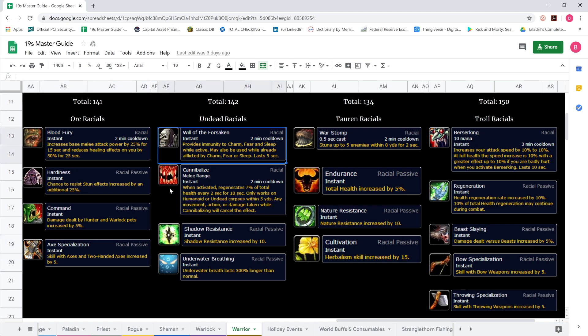Undead racial: the biggest racial by far — Will of the Forsaken. It provides immunity to charm, fear, and sleep while active, lasting 5 seconds. This is really big regardless of what class you are. Will of the Forsaken is by far the best racial for Horde, and it's really big for melee as well. Cannibalize regenerates 7% of total health every 2 seconds for 10 seconds — nice, but you can always just eat food. Shadow resistance by 10 is actually really nice against Warlocks and Priests doing shadow damage, and great against shadow-based fears.